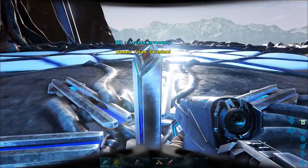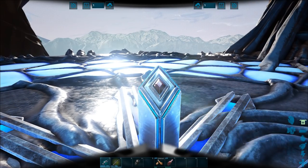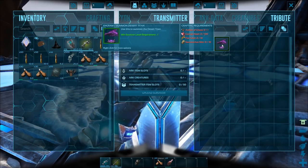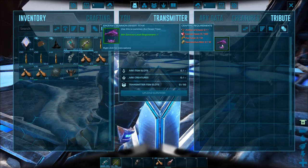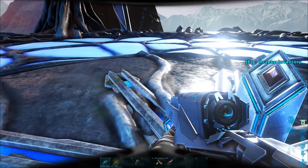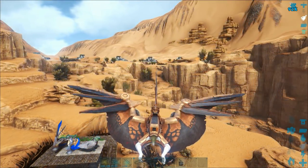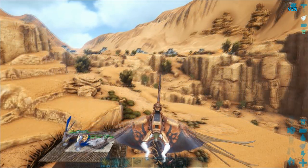This is the summoning thing, but I didn't realize what tribute I needed at the time, so I'm just going to go off and grab all that and then get back on with the video. It's 100 corrupted hearts, 10 fire talons, and 10 circle skins. Just wanted to show you this quick — I built a little FOB outside in the desert, not far from where the obelisk is.